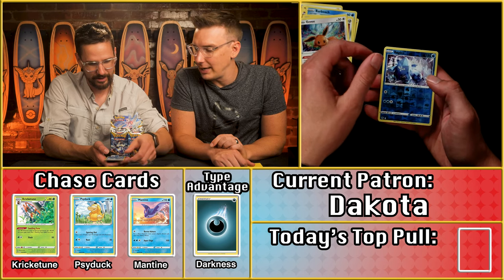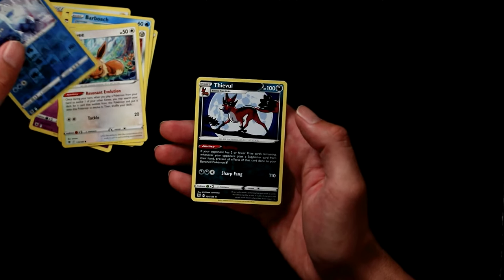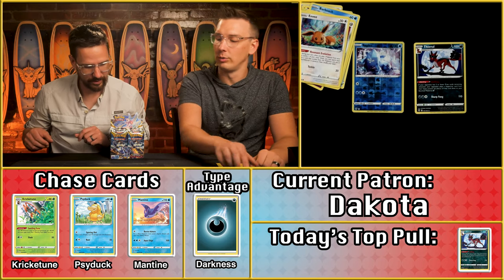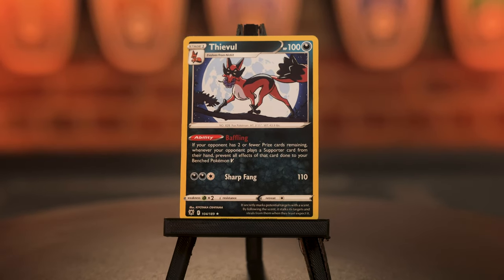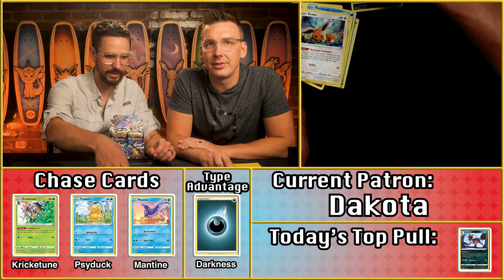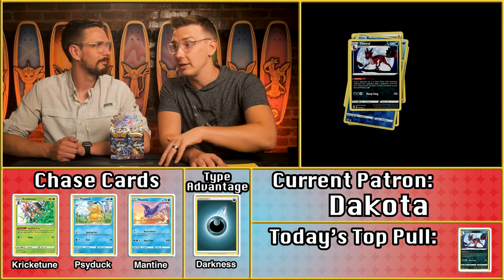We've got the Eevee, the Regice — which is a double star — and the Thievul. Regice and Thievul are each only worth a point apiece, but because Thievul is actually a Dark type, that counts for two points for the Thievul. That brings Dakota's total for the month of August to four, and her grand total for the Astral Radiance series to six.